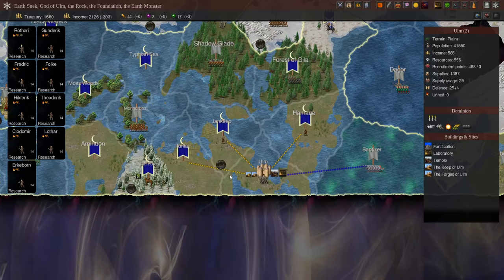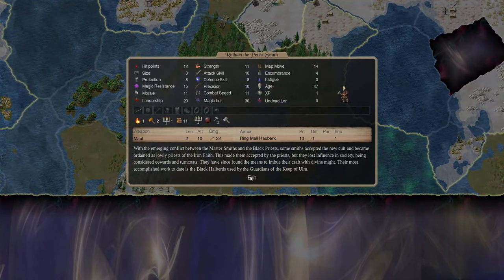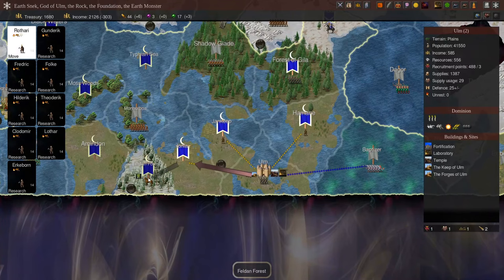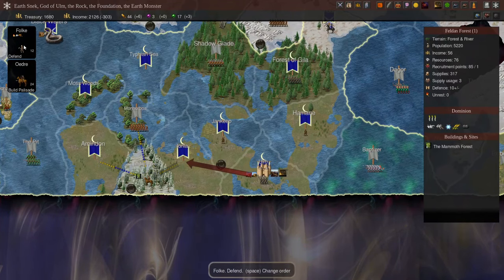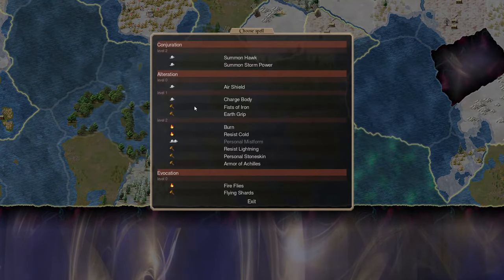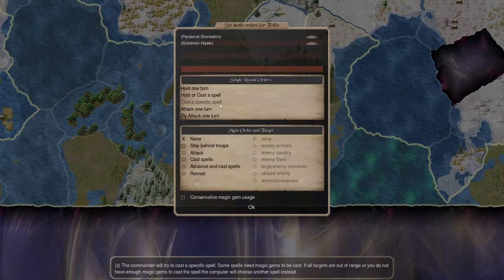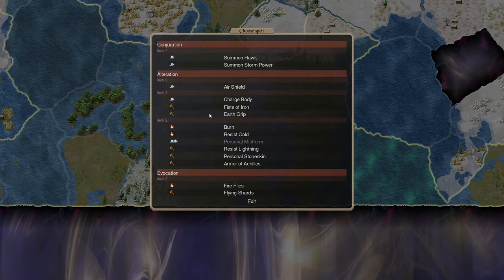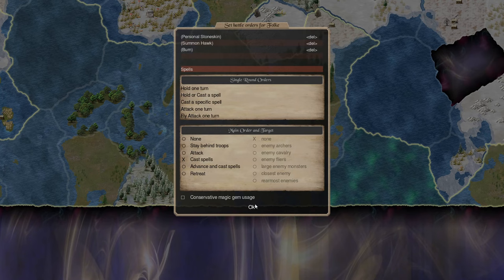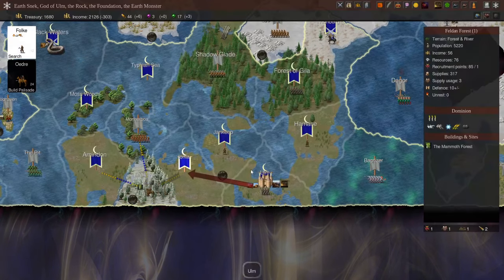We've finished recruiting our first Priestsmith, Rothari. He's useful because as a priest he can construct temples, so we're going to send him to Felden Forest to start doing that. For Folk, we're going to get him to search the province. We'll have him cast Personal Stone Skin and Hawk, and maybe Burn — just so if he gets caught out by something he'll have some combat spells ready.